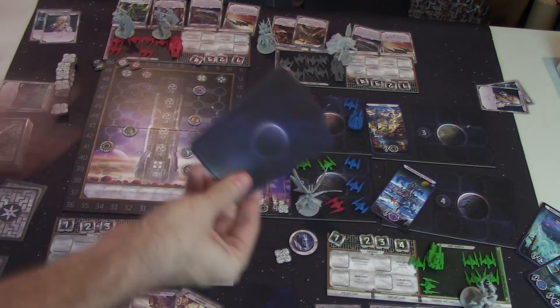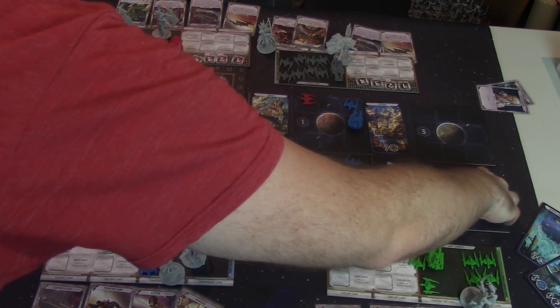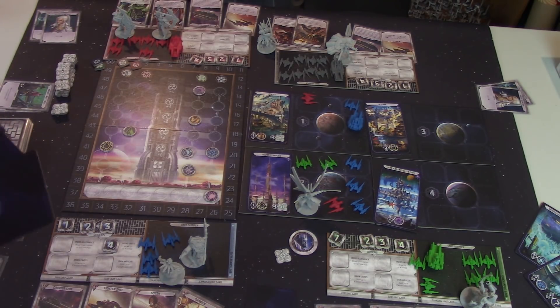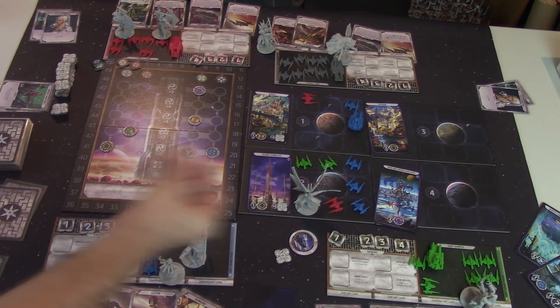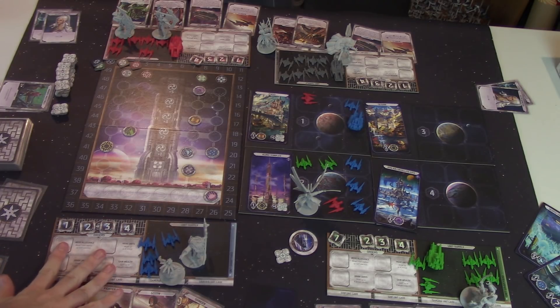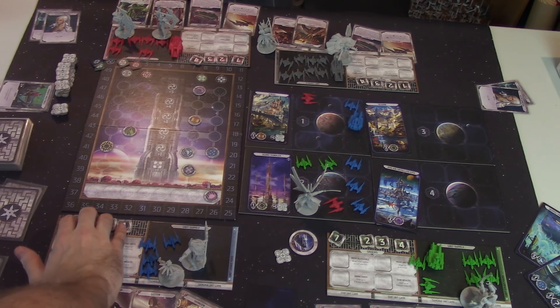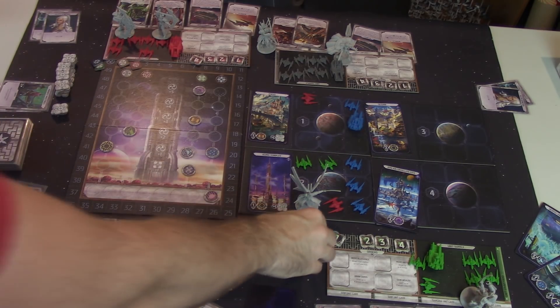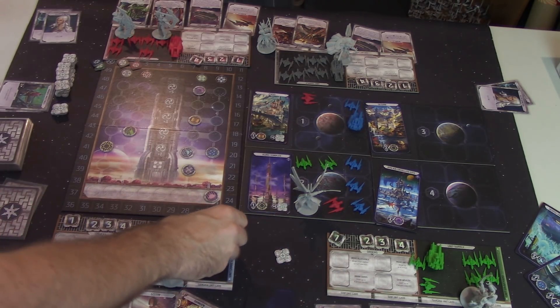Once there are no more cards, that ends the game, but there are 16, so that's exactly enough for four rounds. At the start of the next round, you restore units and orders: take all your order tokens that you put down and put them back up into your order pool, so everybody has a 1, 2, 3, and 4 available again. Then pass the first player token and pull all your units from the graveyard back into your unit supply.